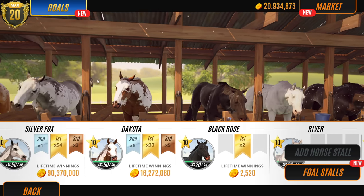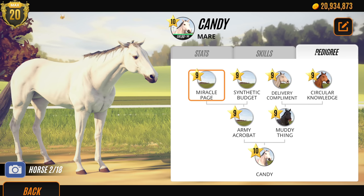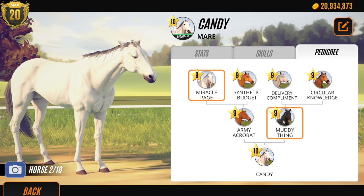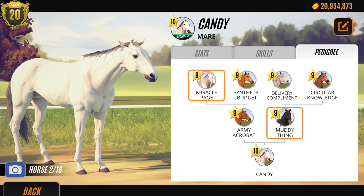I'm going to go through and check out Candy's family tree. I'm not going to keep any of the custom creations at the moment. There's Muddy Thing - she's the first one we bred. Candy's actually got black in there. Theory: we're not going to keep any custom creations today, we're going to sell them all in this stable block.